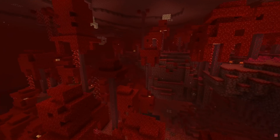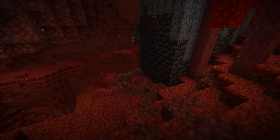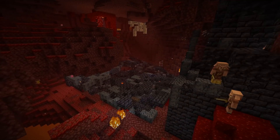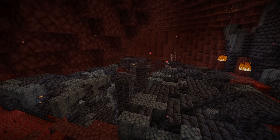A fix has been done to one of the pieces of the new bastion remnant structures that could generate with a barrier block inside of it, and the loot found in bastion remnants has been rebalanced. If you want a full rundown of the loot starting in the previous snapshot, please see my previous snapshot video. Here I will only be covering the changes from the previous version.